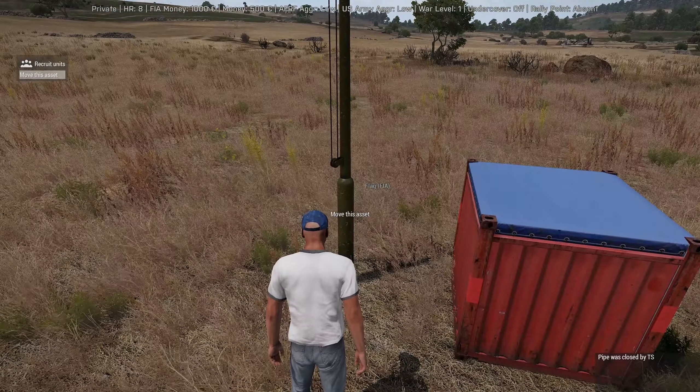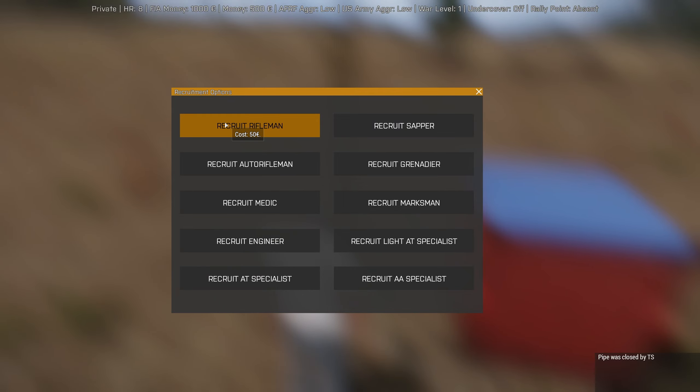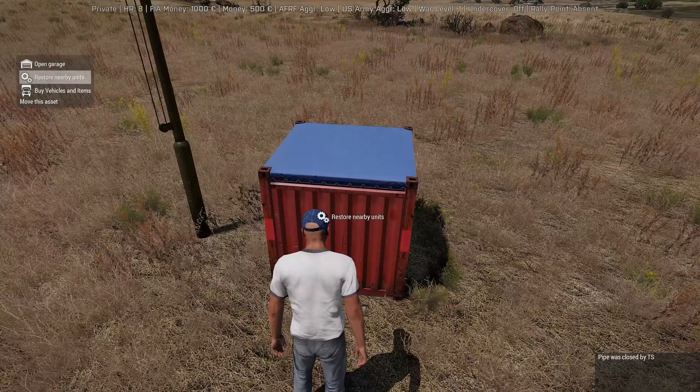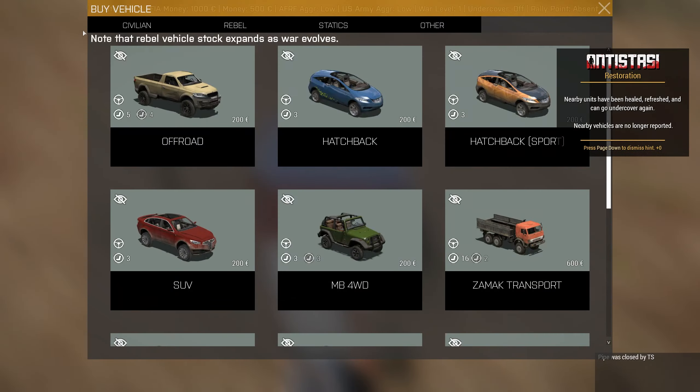First things first, let's look at the flag. You get to move assets or recruit units — the UI is still the same. You've got the AAA specialist all the way down to the basic rifleman. You can open your garage and see if you have any vehicles, add textures to them, set pylons, mount items. This is basically a virtual arsenal for vehicles. You also have restore nearby vehicles and restore nearby units — your typical heal-up for vehicles and assets.